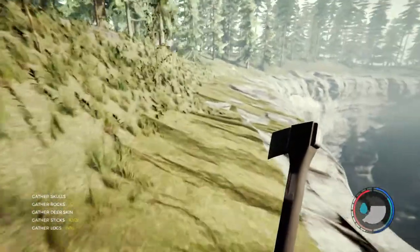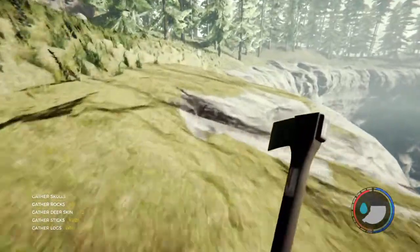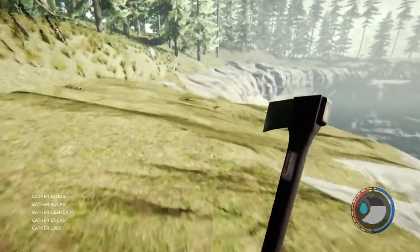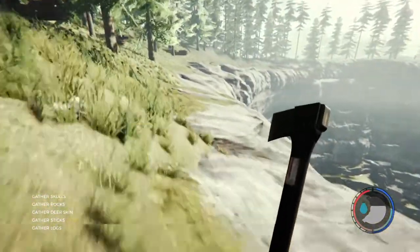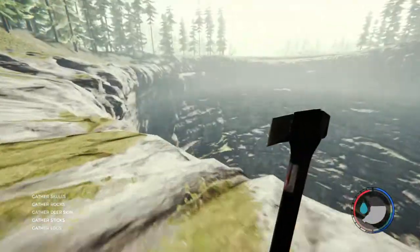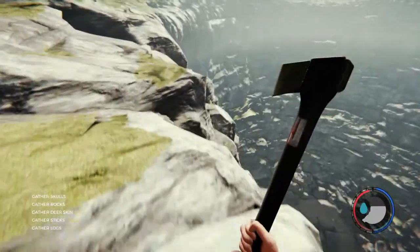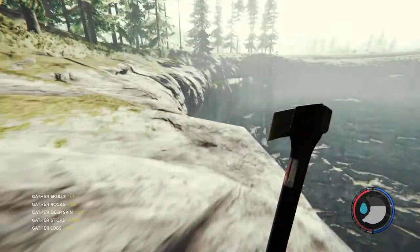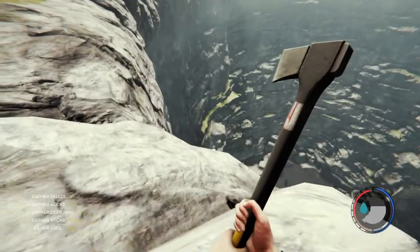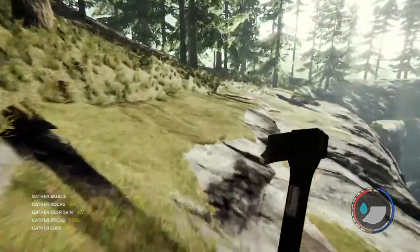I'll just navigate around the opening a little and then take a look for that cave entrance, because there's a big sort of platform opening — a clearing — down there, which indicates that there is a way down. I just have to look for another cave entrance.